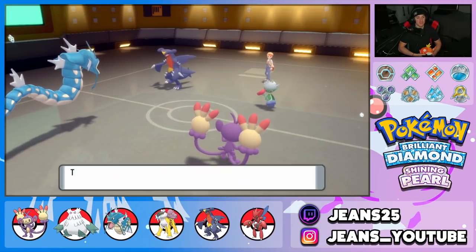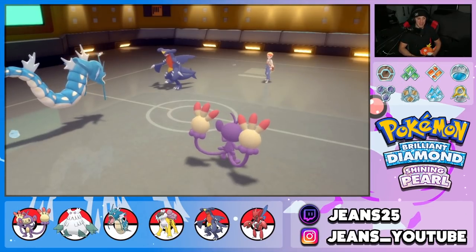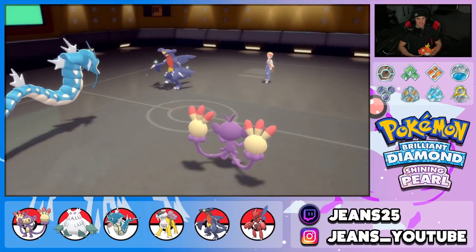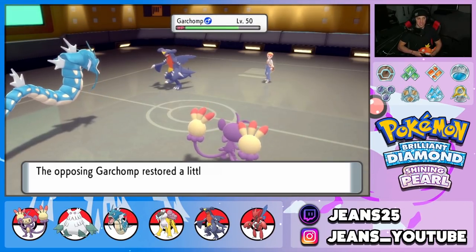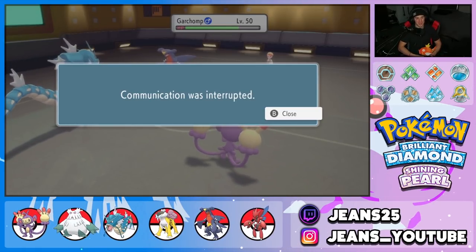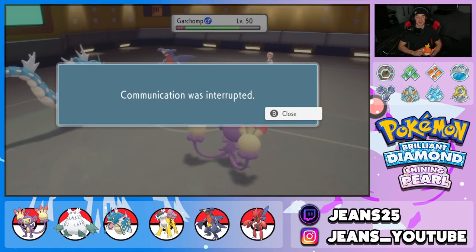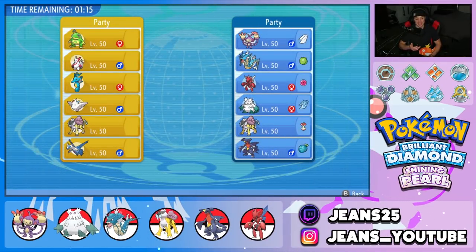Roserade gets out of here. First battle was super easy; this battle we're 4v6 and not playing games. Garchomp Flinches — we're thriving! Let's Double Hit and Ambipom's opponent turns off his console! He was about to get hit by a Double Hit from a base 115 Speed Pokemon that outspeeds basically everything. 4v6 — we made our second opponent quit the game!